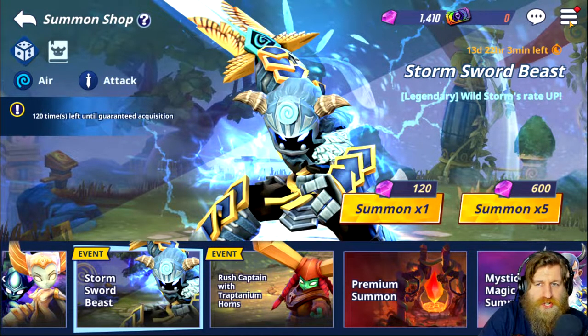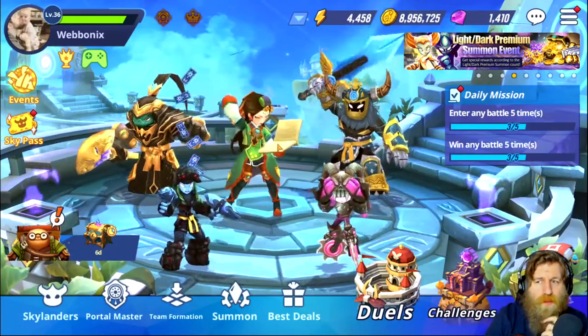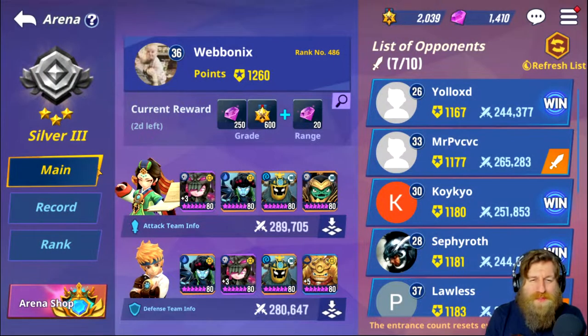There are also a few minor changes. One is a really nice quality of life improvement - the arena entrance change. Previously this was split up so you'd have 10 entries per day with five in the morning and five in the afternoon, but now they've combined them so you just get all 10 entries per day at once. You can use them all at once or whenever you like within the time frame.